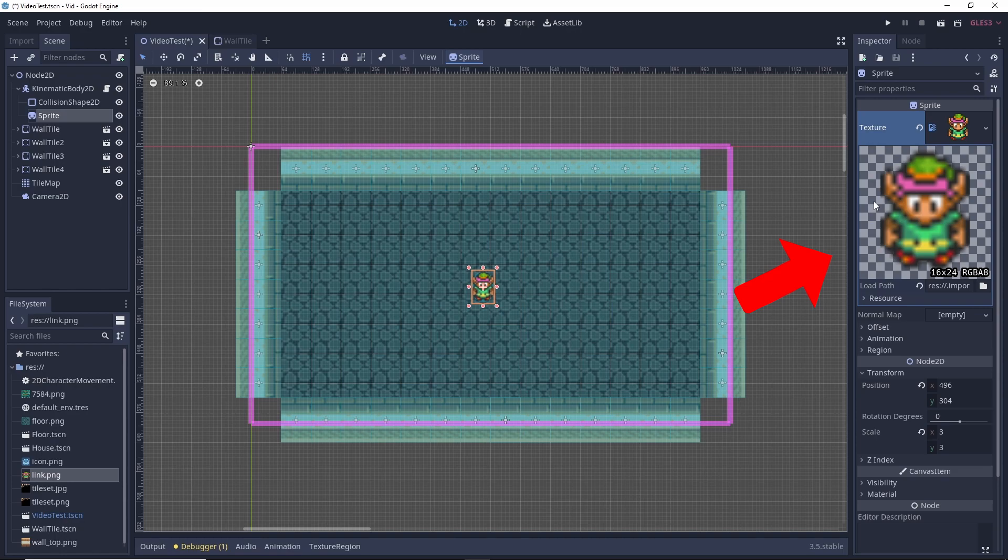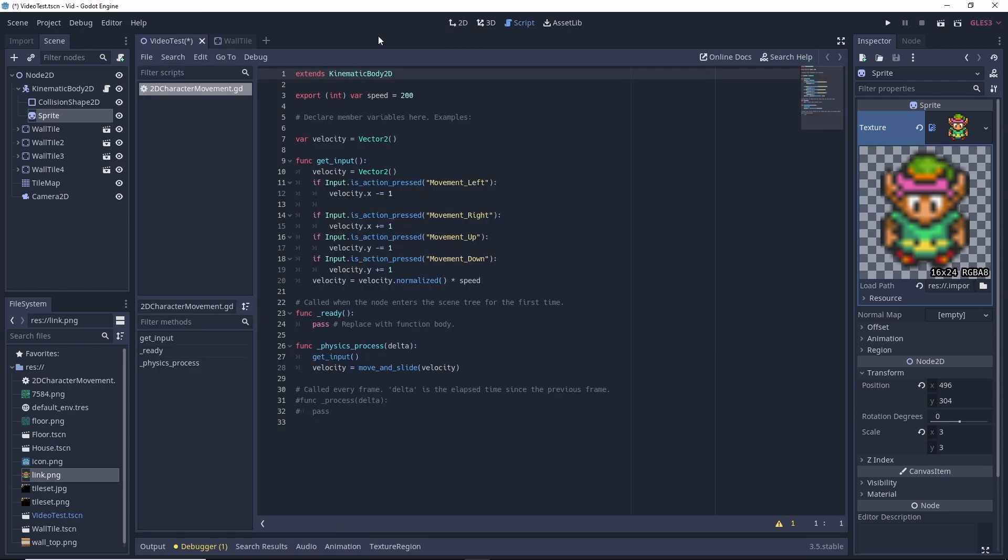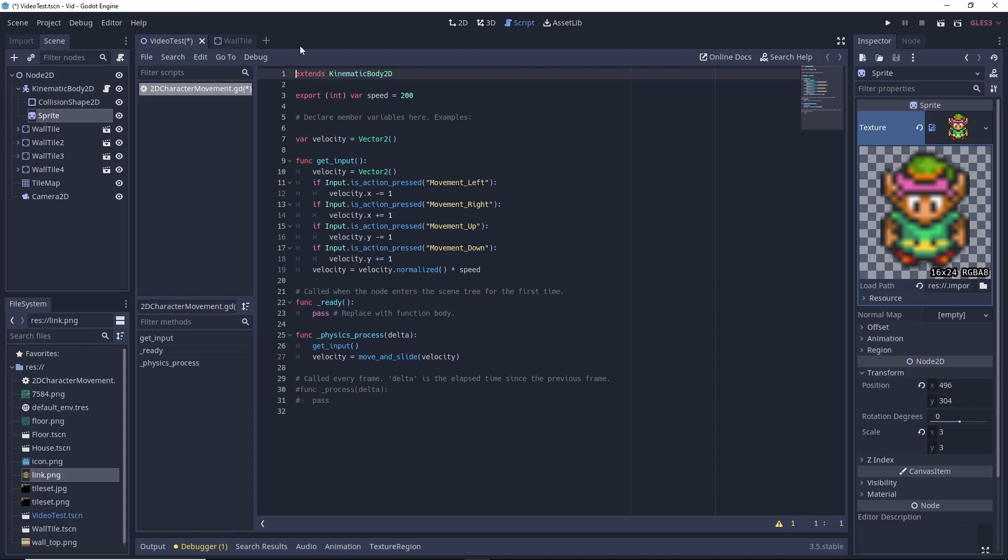You can see our Link image over here on the right. That character has a script attached that is controlling our 2D character movement. I added a speed variable, a velocity vector, and a function to detect which key we're pressing to determine which direction the character should move. And another thing I really like is that the script editor is within the game engine itself, so switching back and forth between the two is, again, very fast.